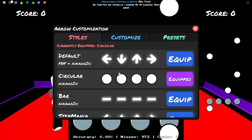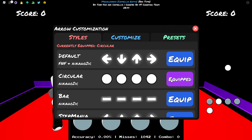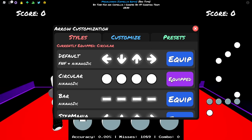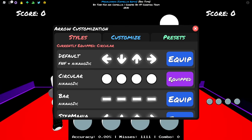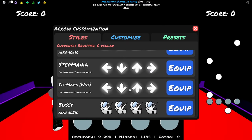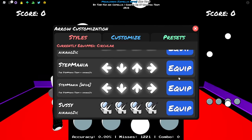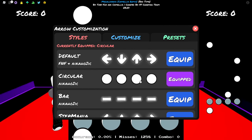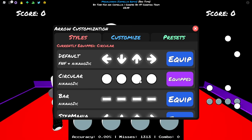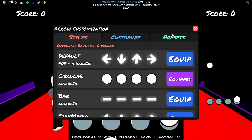Now for note skins - you have no skin, circles, bars, arrows, and the sussy one. I play circles because when I started playing rhythm games I started with Guitar Hero, which uses circles, so circles work better for me. But if you came from StepMania, for example, you'll do better on arrows. I suggest testing all note skins - play three songs with each one and see which is most comfortable for your eyes and easiest to read patterns with. Once you find the best one, stick to it.